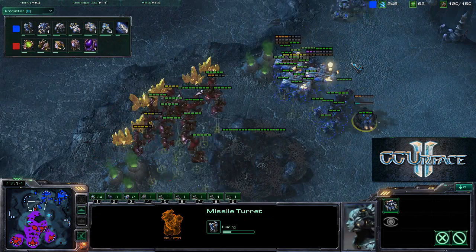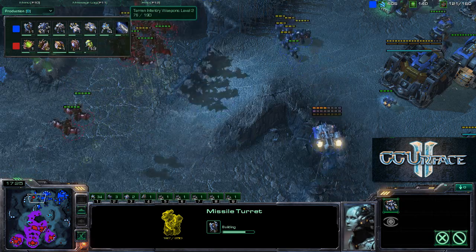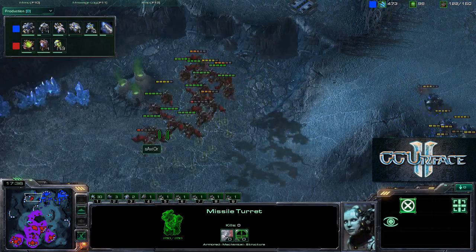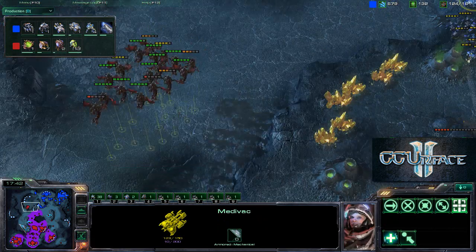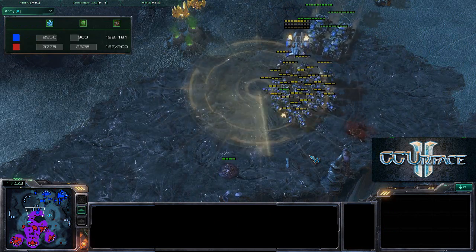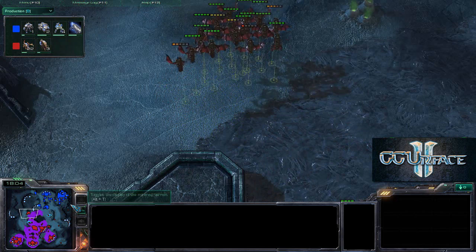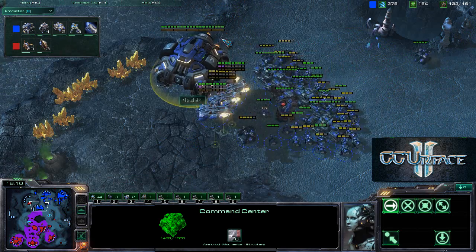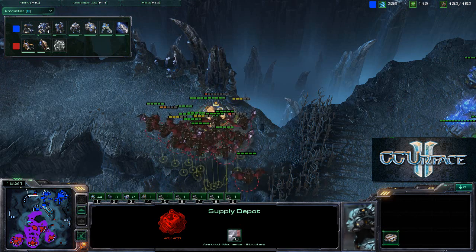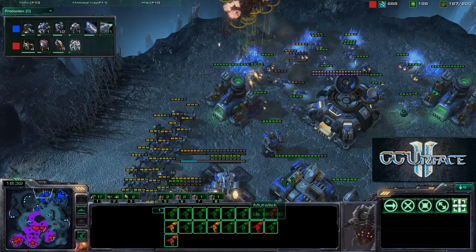A couple of Mutalisks come in but are caught out of position by some Marines. The Mutalisks harass the Supply Depots again and force the Terran to use a lot of healing energy. The Medivacs are very low on energy. Siege Tanks may be thinking about pushing out and destroying some Creep Tumors. Army size is 128 to 168, slightly in favor of Savior. The Terran appears to be landing a Command Center with a Missile Turret nearby.